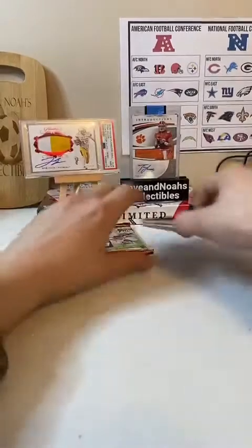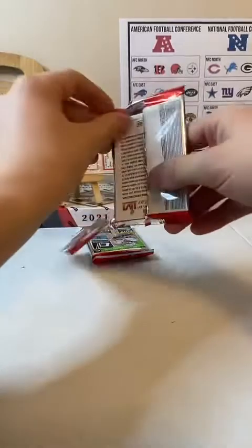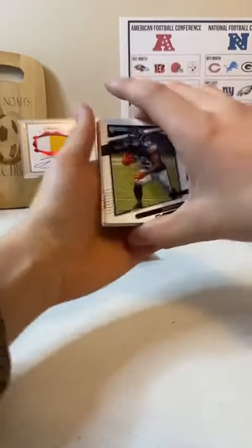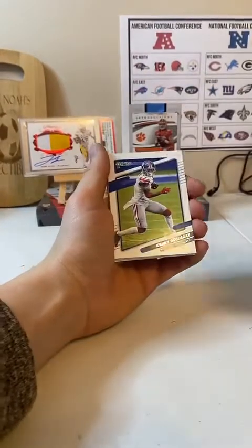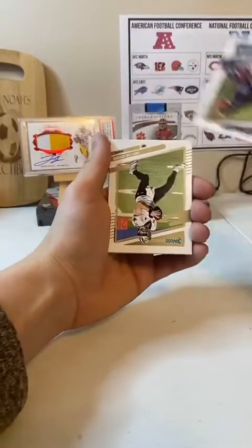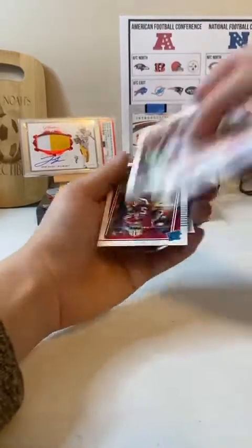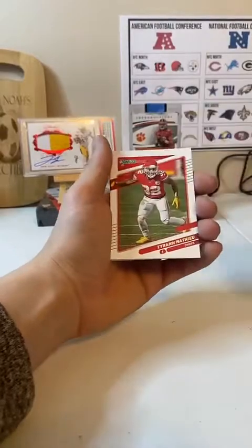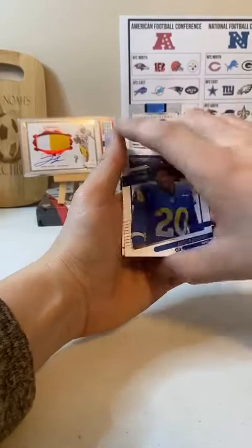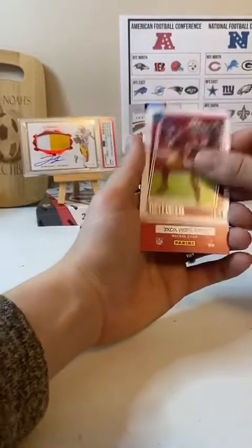Alright, two packs left. I think that one's a patch. We have Tarek Cohen. Kenny Galladay. David Johnson. Drew Brees. Larry Fitzgerald. Tyron Matthew. Jalen Ramsey. And a rated rookie — Trey Lance. Nice hit for the 49ers. And a Kid Reporter.